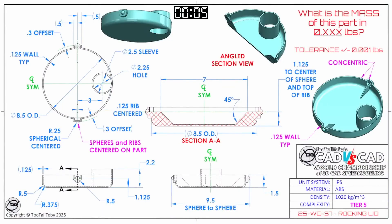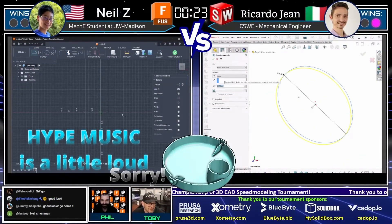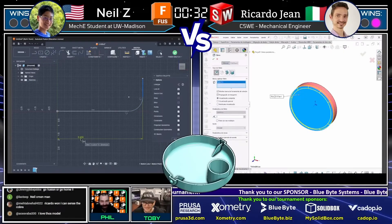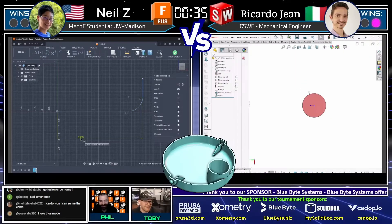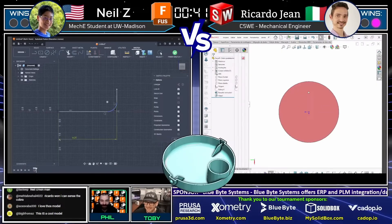What is the mass of this part in 0.xxx pounds? We got another pounds model for you guys. Both of our runners are looking at this challenge, both are grabbing a screen capture, and both are taking a moment to decide how they're going to model this thing. Toby, is there a video of you designing these and getting them to the point of a drawing posted somewhere? You'd definitely be interested to see the thought process — where midway through you go, 'Nope, that's going to be too easy, let's make this a little harder.' There's a lot of that, for sure.